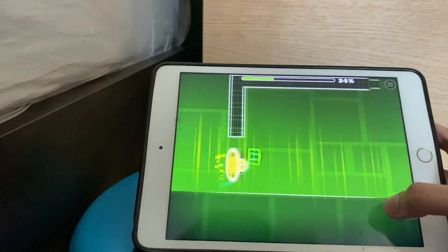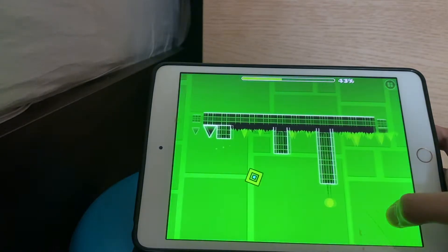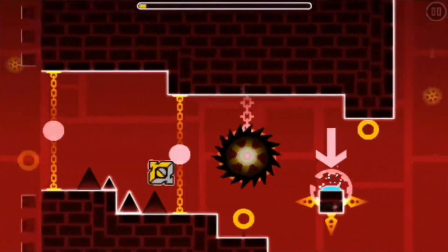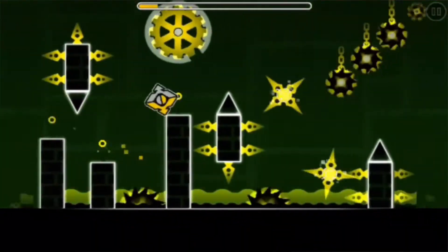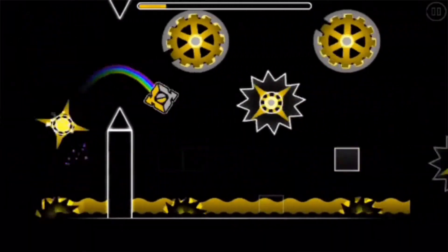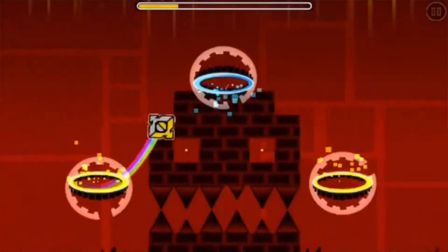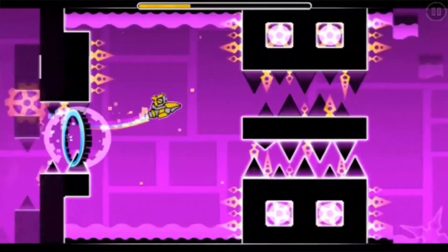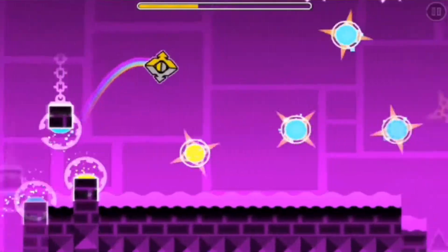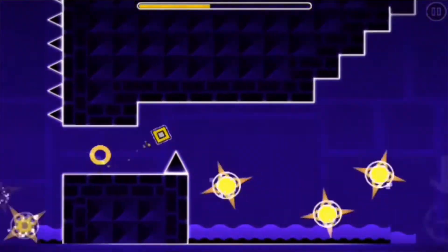The number 8 hardest level in Geometry Dash is Club Step, which I already mentioned earlier. Club Step is a demon and it's not easy. If you reach 12% in Club Step, there are invincible spikes, and there's a part with blades on a jumping pad — you have to jump on a ring right next to the blade, which makes it really hard to get through.